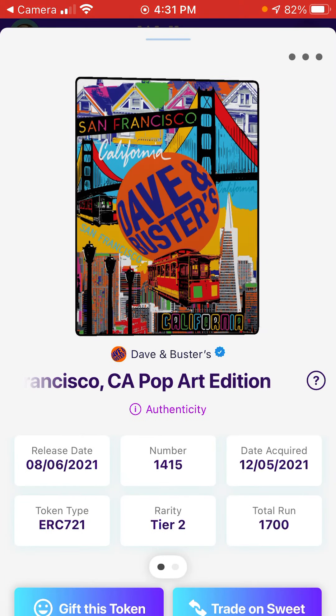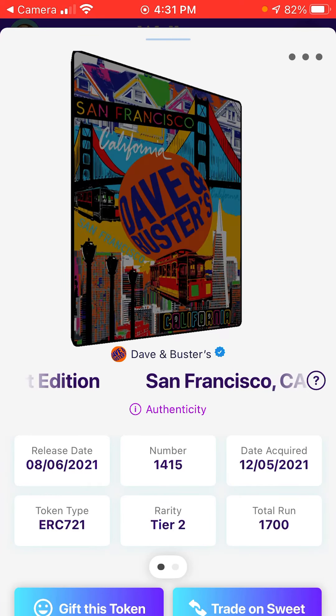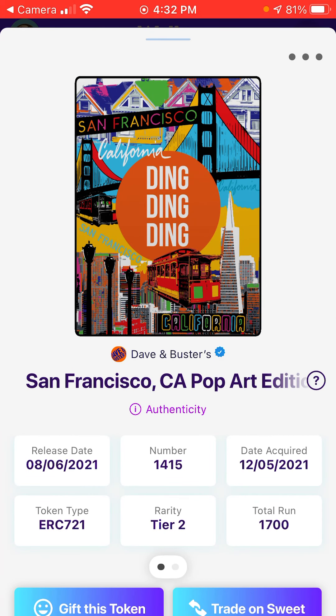We're going to view it in my wallet — that's what the card looks like. You can see the back of it if we flip it around. It's a tier two — I don't really know what that means yet — and it's number 1415 out of 1700.